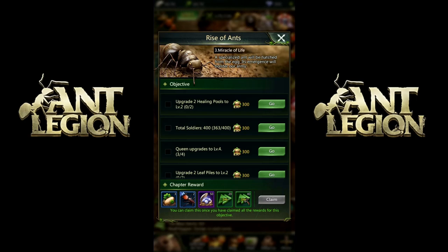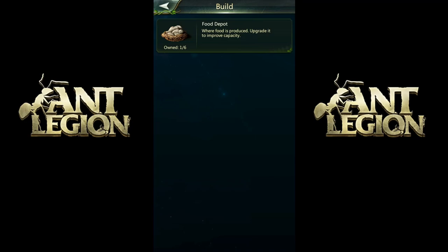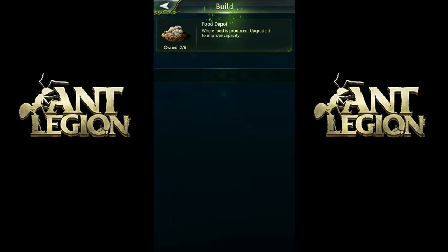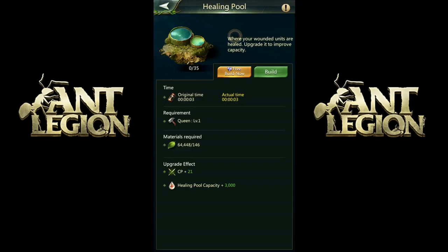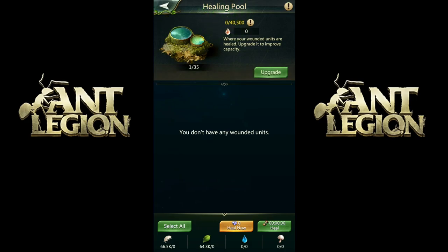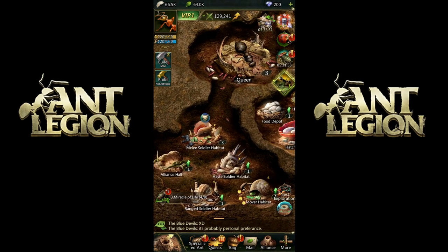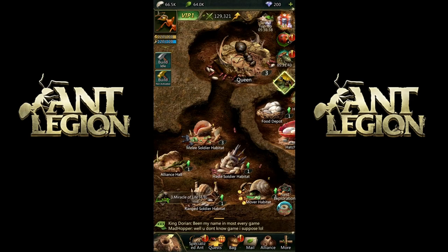So how are we doing? Build a hatchery — did that. Upgrade specialized ants five times — did that when they had me upgrade the Redwood one. Upgrade two healing pools — I only have one. We can upgrade this one — and it's free, my favorite price. That's a food depot over there. Make a food depot — it's free. Another food depot — free. Is this another healing pool? Yes it is. I have to upgrade that one too as soon as it's done. That upgrade is under a minute, so it's free thanks to our Redwood ant. I have some soldiers — that should fulfill this one. We've got the two healing pools. Oh, I'm still short on soldiers.